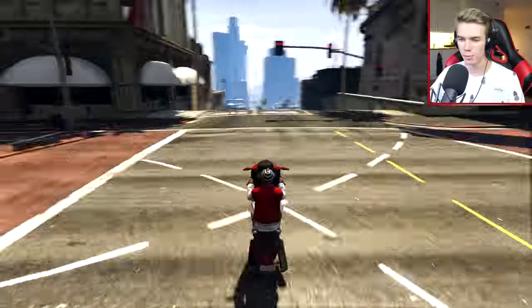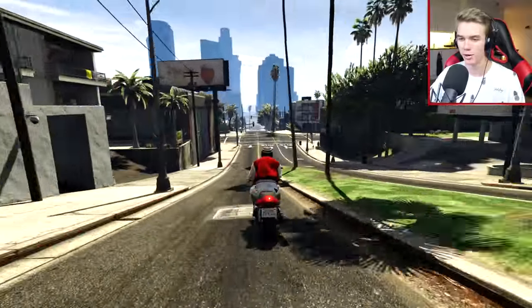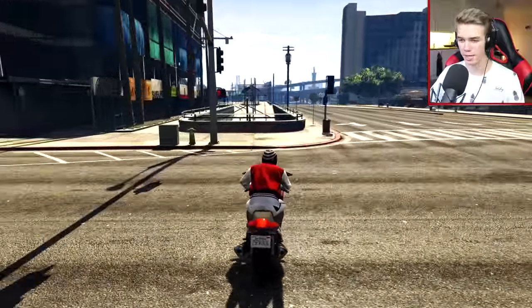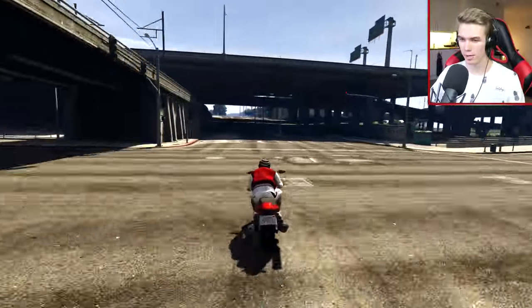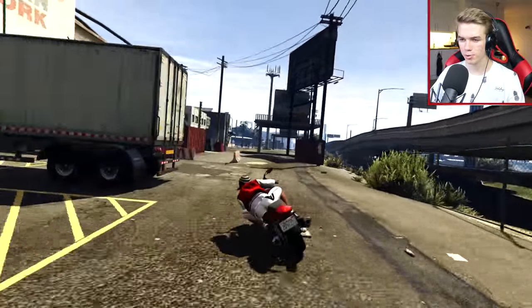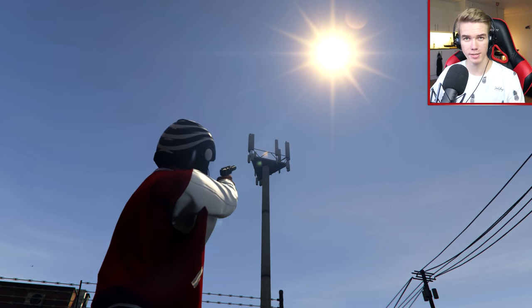So in today's episode, as I said, we're going to be doing a stunt with the Hakuchu. As you guys can see, we're going to be going down this huge hill here, because for this stunt we're going to need a lot of speed. We're going to bump off this ledge right here, like so, and then we're going to fly all the way over here. We want to land all the way over here, up on the platform of that tower right there.